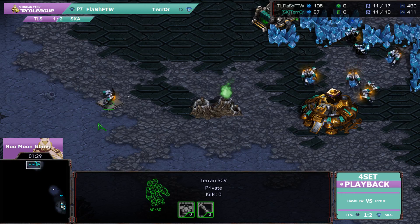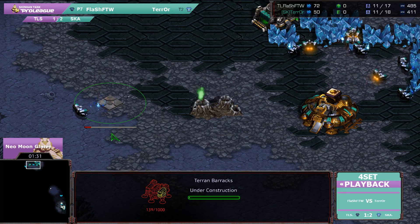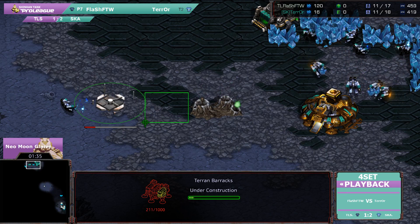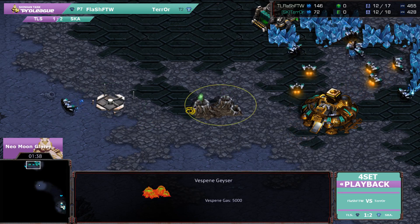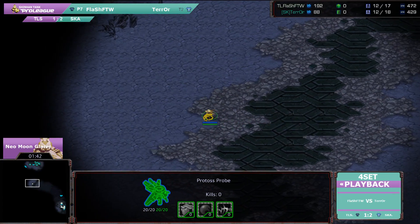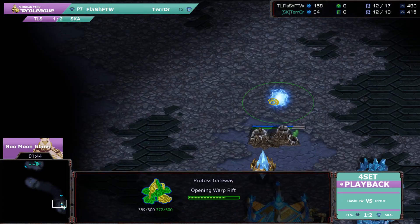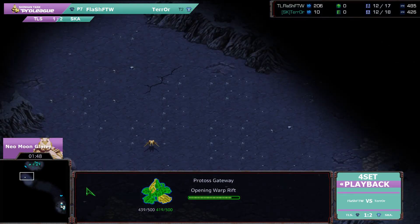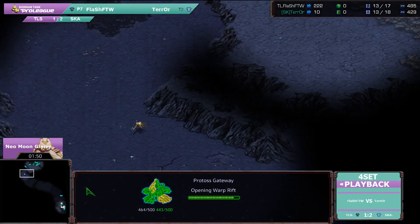Looks like we will have a fairly standard opening for Terra. He's not going to go for anything crazy. Kind of interesting that he's not walling off against Zealots. Flash for the Win going for a very quick scout off the back of the gateway, and luckily for him he is actually going to be able to scout the correct position first.